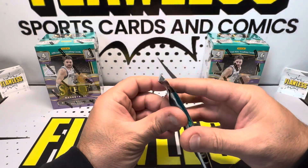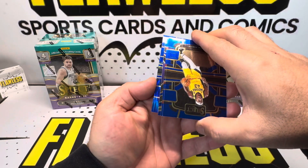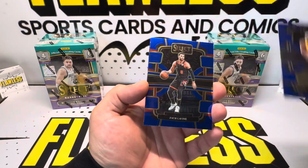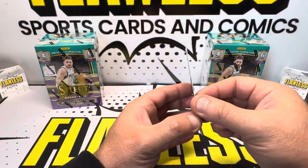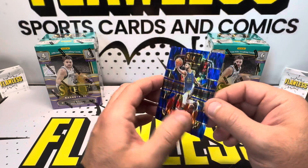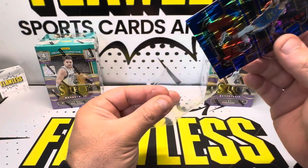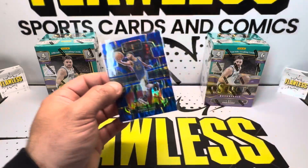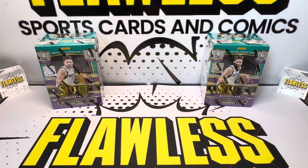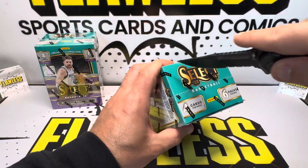Last pack of Blaster 1. Looks like it's a base pack — Zach LaVine, Anthony Davis on the Premiere. And Steph Curry — oh wow, this is numbered 299. Wait, that's not a base pack at all. A nice Steph Curry color match, number 1099 — 66 of 99. Not bad at all. Put that on the side, that was a good blaster right there. Low number Steph Curry — take it all day.